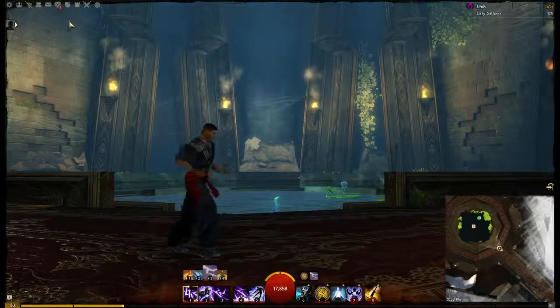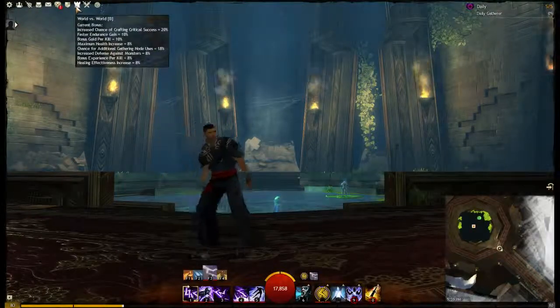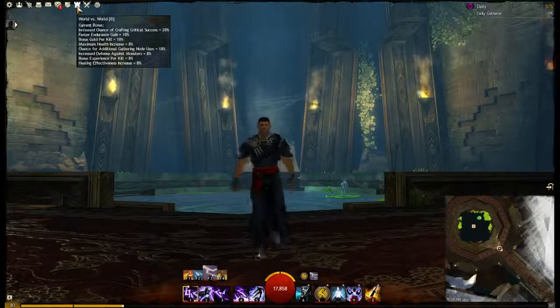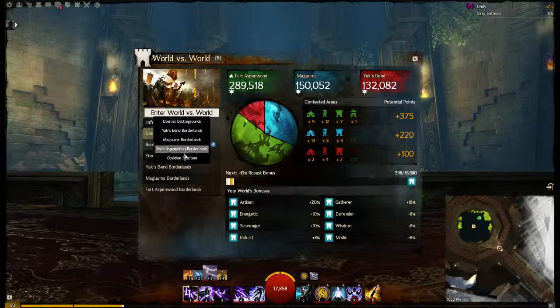How do you enter World vs. World? In the upper left hand corner of the screen, you'll see this castle or Chesapeake's icon. Click on it and the World vs. World window will open. Click 'Enter World vs. World' and select the Borderland, but more on that later.